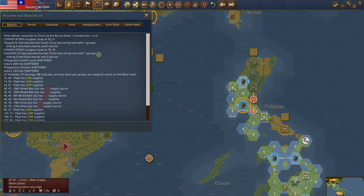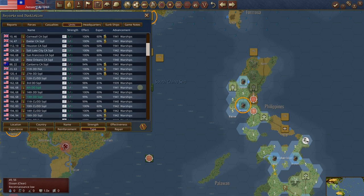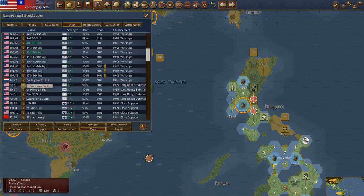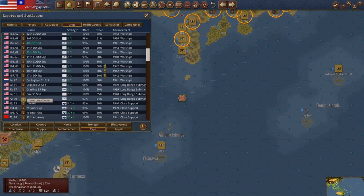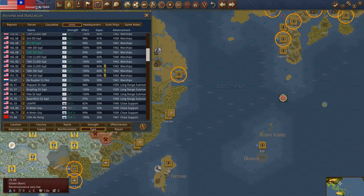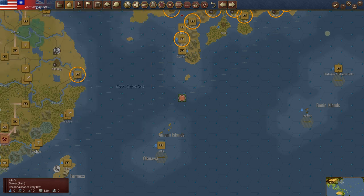The one thing I did want to check in the reports is to make sure we've moved all of our submarines this turn. We saw the Skipjack and Grayling. The Pike — that's the one we moved that got resupplied. The Swordfish — okay, that's sitting out in Japanese shipping lanes. We moved them all. Let's go ahead and resolve this turn.